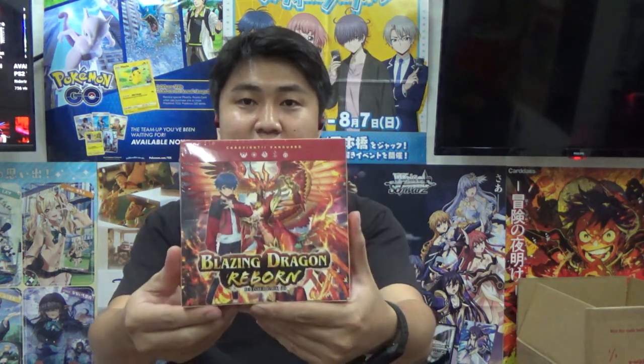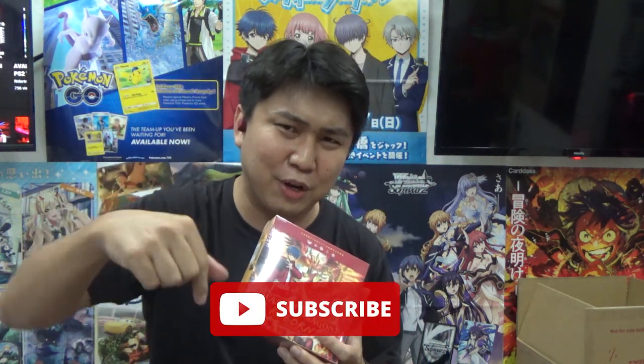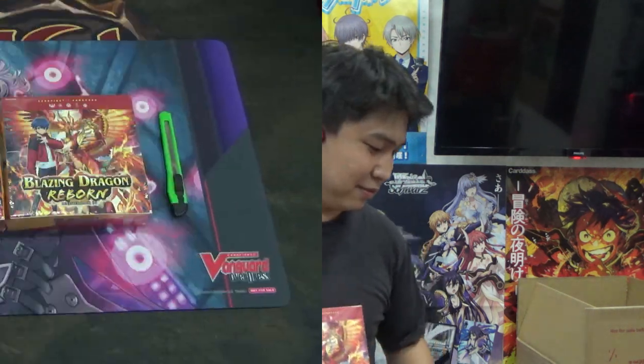Vanguard has finally started a new season, especially for the English side — they're finally getting BT06, and we actually got a whole carton here to unbox to show you guys. Just like the Japanese version, a box usually comes with four triple Rs, five double Rs, and then about 12 Rs, plus a whole bunch of commons that you will have no shortage of. Let's get straight to the unboxing, and for those who are curious about the ratio, stick around. If you haven't subscribed, please hit the subscribe button below — every subscription really helps us continue making videos.